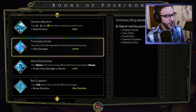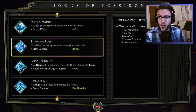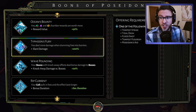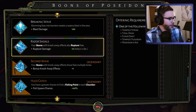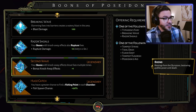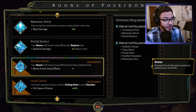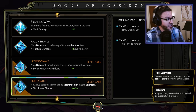On the right it says offering requirements. So some of these, like Typhoon's Fury for instance — in order to seize Typhoon's Fury, you need Tempest Strike, or Tidal Dash, or Floodshot, or Tempest Flourish, or Poseidon's Aid. Those aren't too big of a deal, but when you get to his legendary — he's got two legendaries — Second Wave requires Typhoon's Fury, Breaking Wave, Razor Shoals, and one of the following: Tempest Strike, Tidal Dash, Floodshot, Tempest Flourish, or Poseidon's Aid.